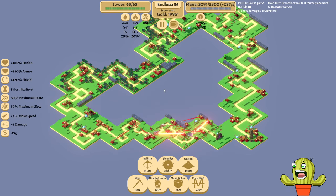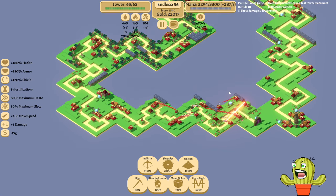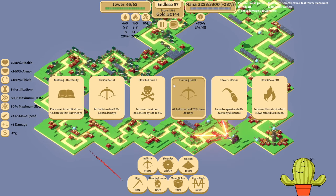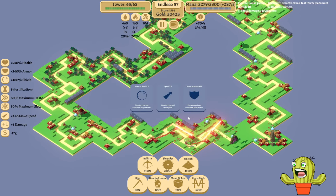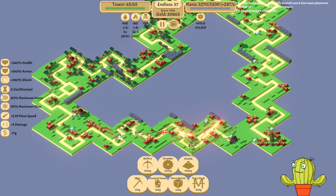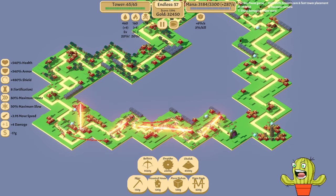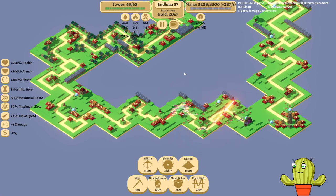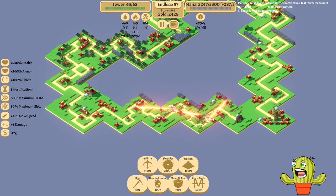They still feel nice to play today because you only need to click some things while the game does its thing — simple but engaging. They're at 3.95x movement speed and already zooming. But our poster tower is still doing its work, shredding from front to back as they spawn. These waves are easy peasy.